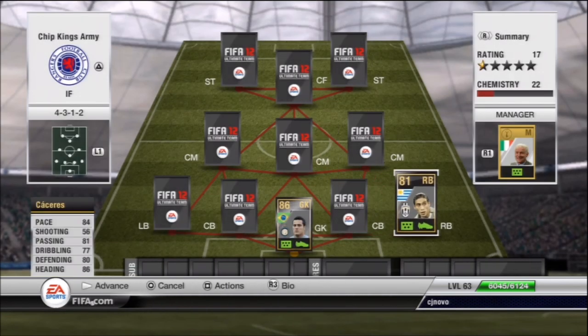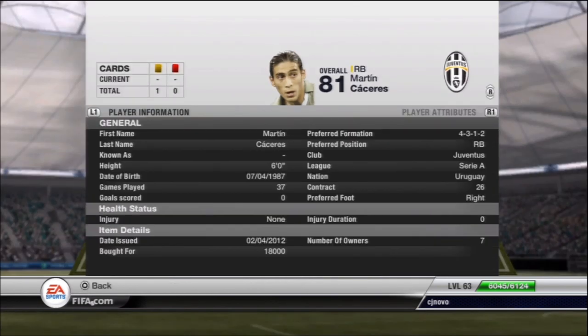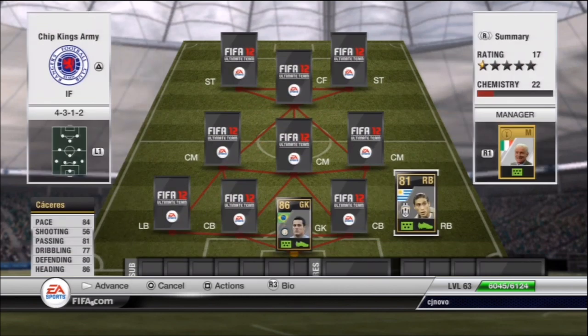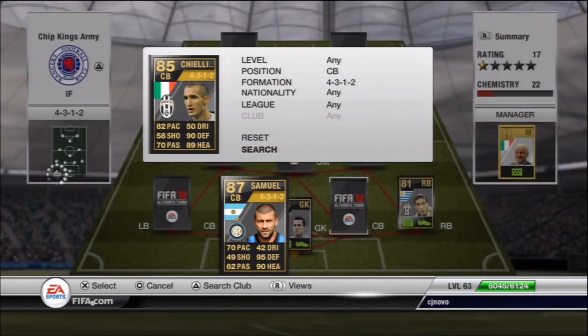The right back we have Carré — I can't even say his name, so I'm just going to call him Martin. They've got him for 18,000 points. He's got 84 pace. He's an absolute tank in the air and he saves a lot of balls at the back post.